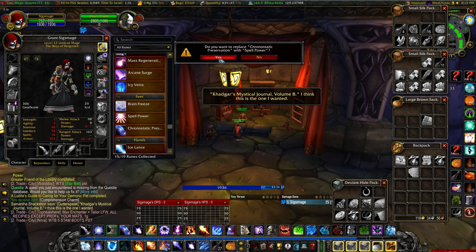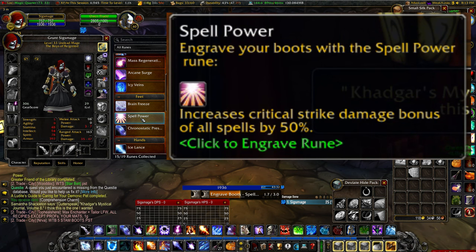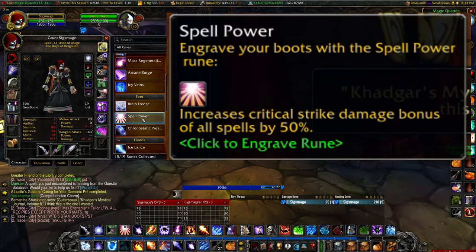The Spellpower rune can be engraved onto your boot slot, and it grants a passive ability increasing the critical strike damage bonus of all spells by 50%. This is an incredibly powerful passive for mages of all specs, especially fire spec with the new Hot Streak spell, and I personally can't wait to try it as an arcane healing mage. That's all for this video — I hope it helped you obtain this powerful new rune. If it did, please consider leaving a thumbs up and feel free to subscribe for more guides like this in the future.